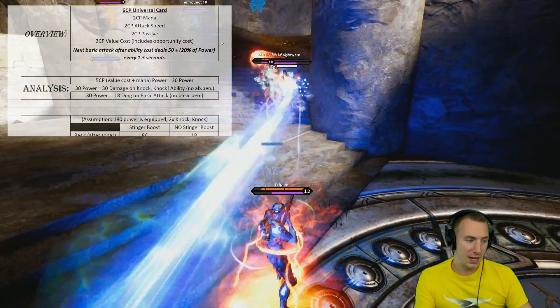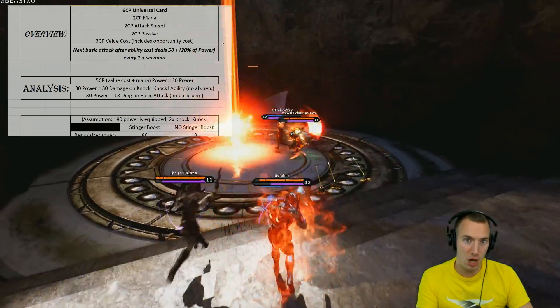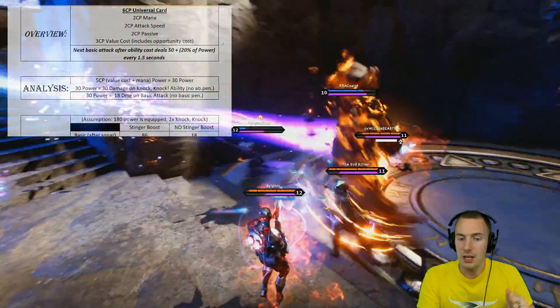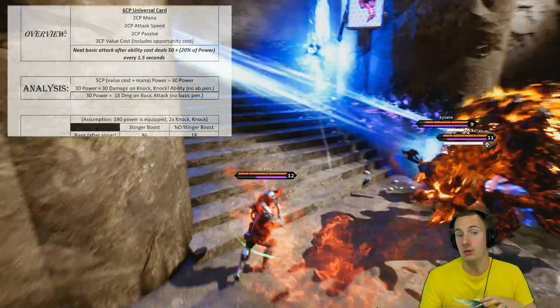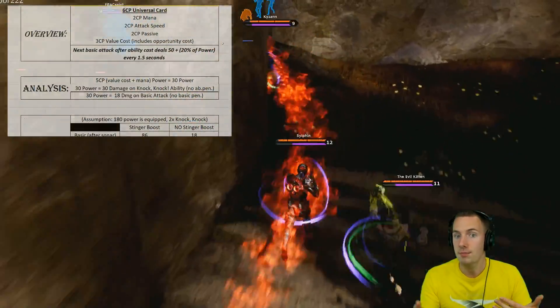On his basic attack, this 30 power equates to 18 damage per shot, not including the effect of basic pen. And of course, attack speed just makes that able to hit more often.